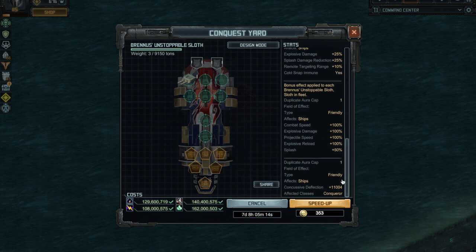There's another aura that helps every conqueror in the fleet — your spotter, king crab, twin blade, inquisitor, whatever you're using — giving them an extra 11,000 concussive deflection, which helps them resist the outpost gun.